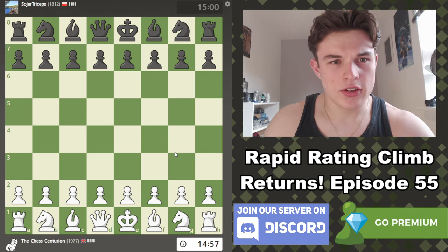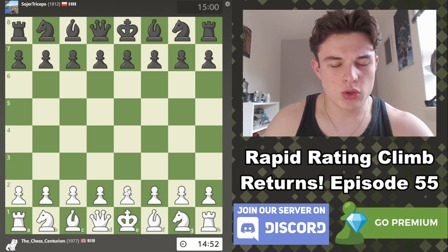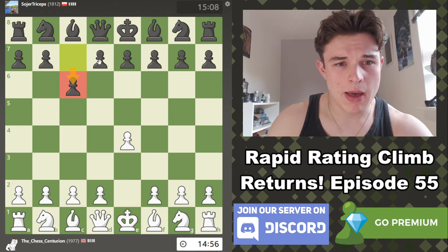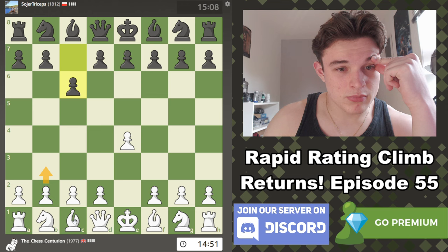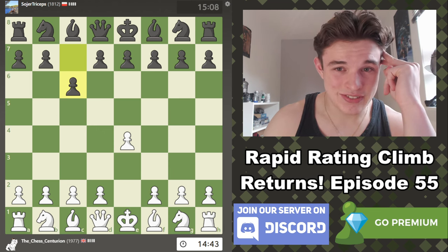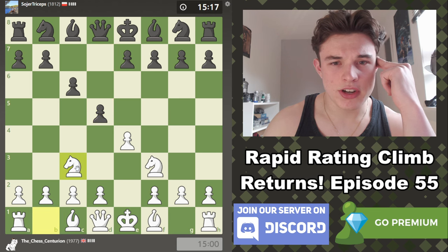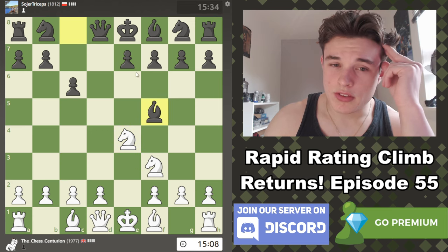We are facing Soja Triceps from Poland. I'm torn between whether I should play e4 or c4. I've been playing a lot of c4 recently, but we'll go e4. My opponent goes c6 — obviously the Caro-Kann. There is this b3 bishop b2 gambit that's a bit of a pet line of mine, although it's not objectively amazing. So I think I'm going to play the two knights with Nf3 and Nc3, just to get really quick development.